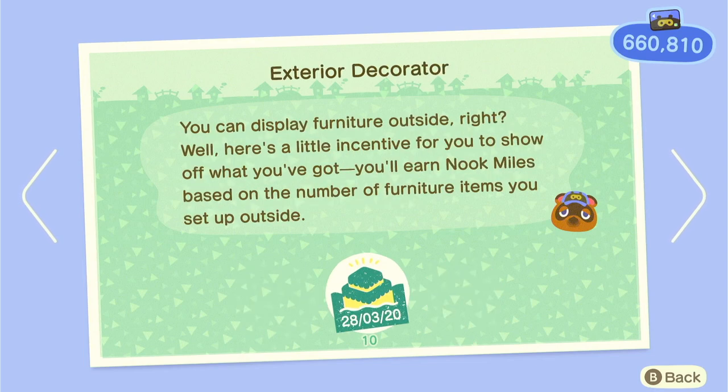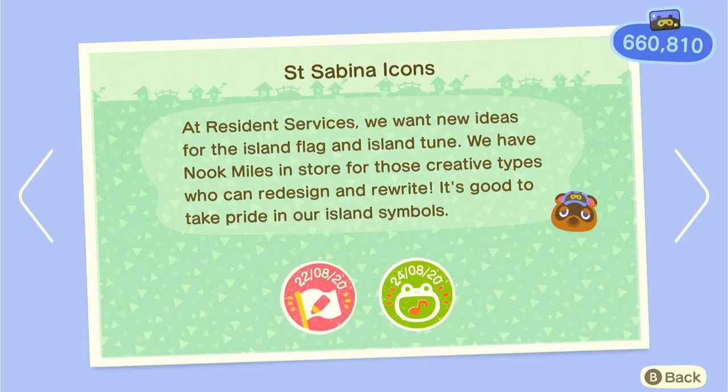Place down an item outside — easy. Once 5 villagers move into your island, your little resident tent becomes Resident Services, and then you can customise your map and island tune by talking to Isabelle.